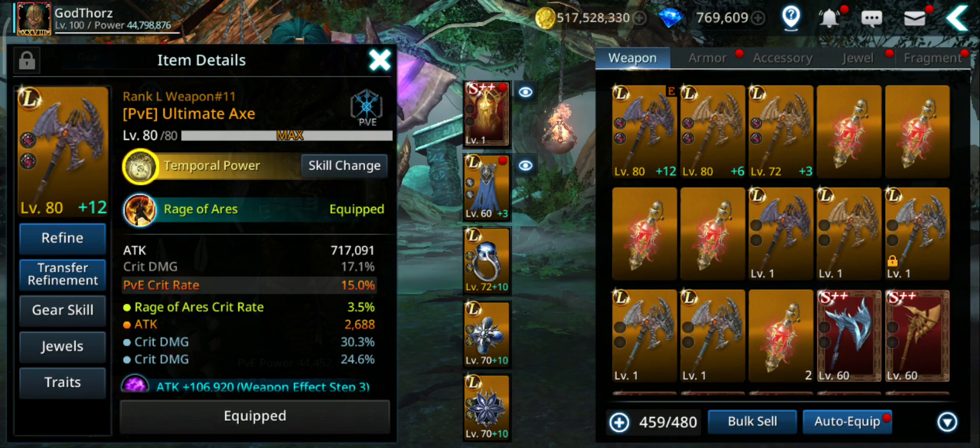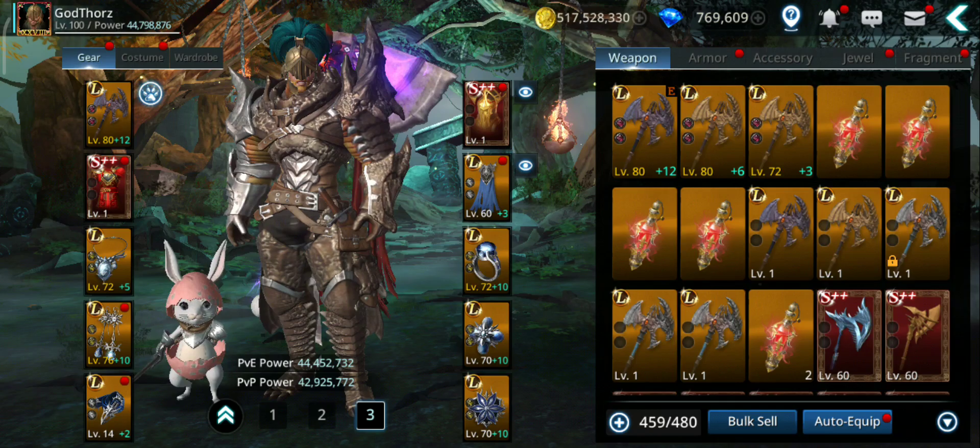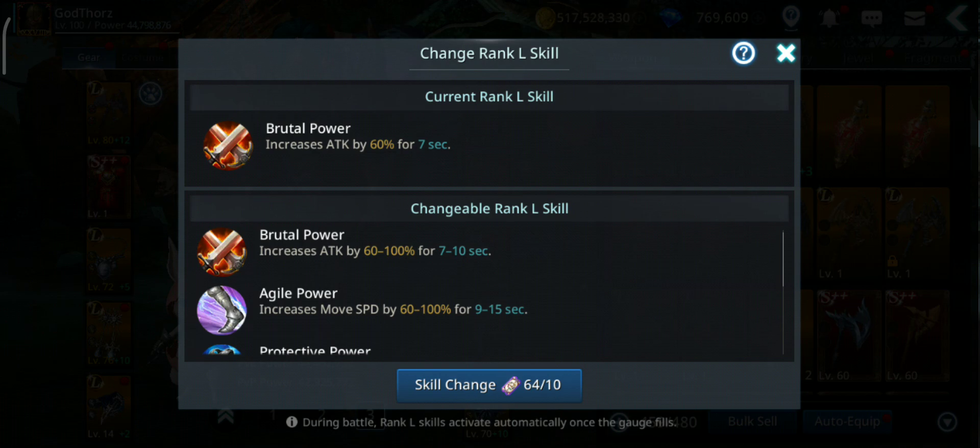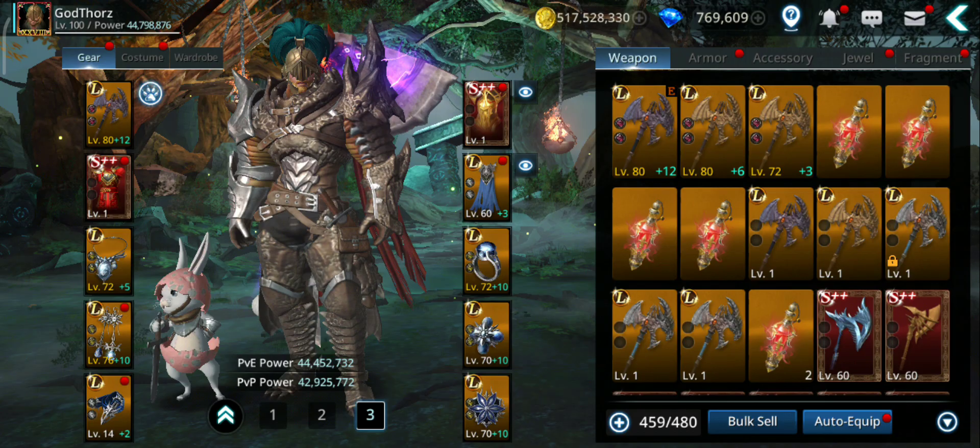Besides that, there are temporary ways to further increase your attack. One is the legendary weapon skill — Brutal Power: 100% is the maximum increase, 60 to 100% for 10 seconds. That's another 100% added to your total attack — it's insane, basically doubling your attack.